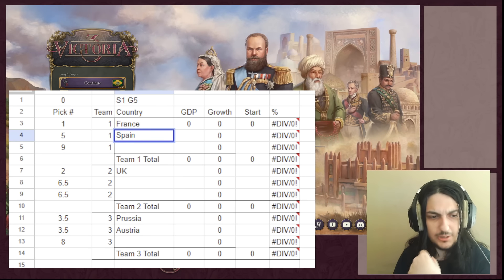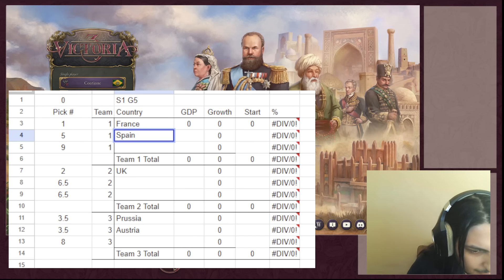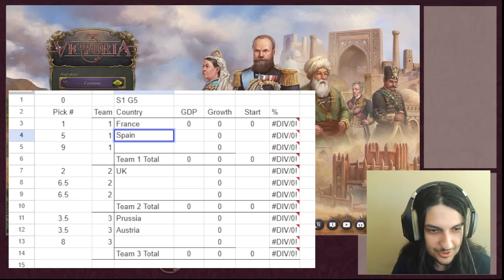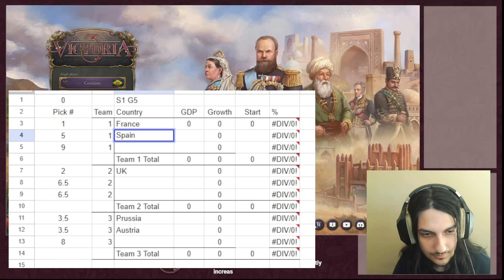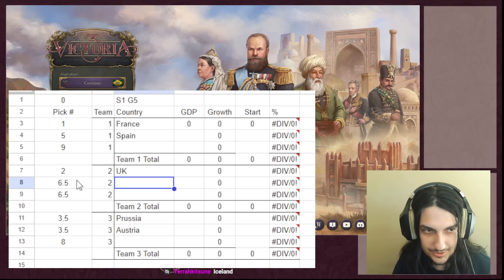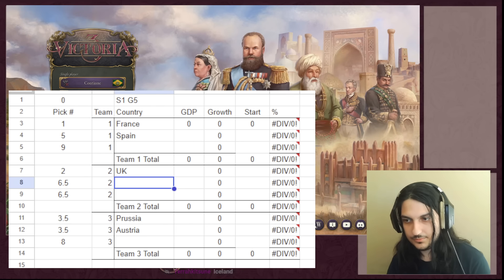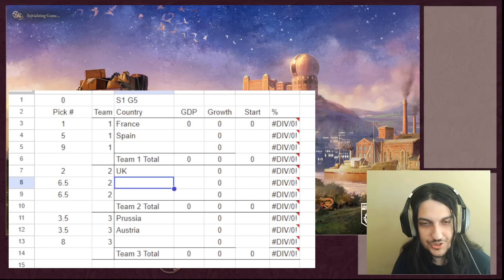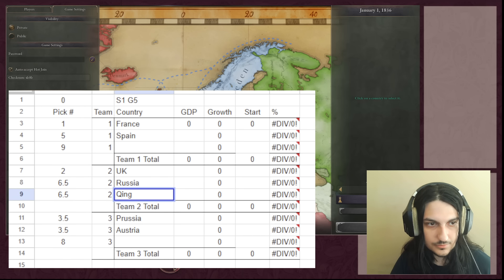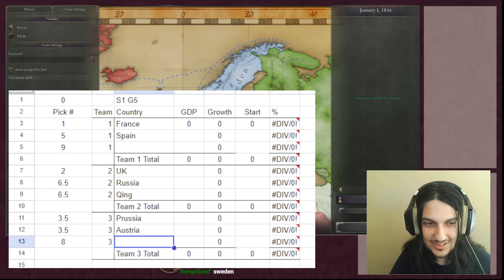Team two is picking two countries at once this round. They explain their thinking: they considered securing the East India Company, but decided that whichever team exits with EIC is going to be weaker for it - essentially forcing the EIC into play. Their picks come in. Then another team confirms EIC for their pick, to some surprise. The host admits getting confused about which team was picking and nearly mixing up the order.